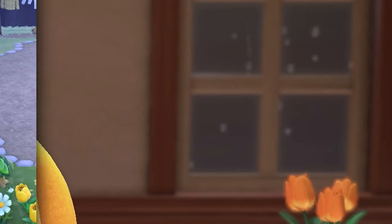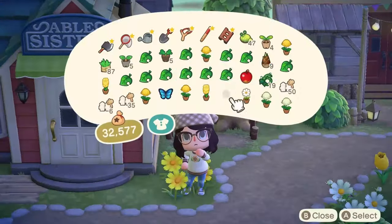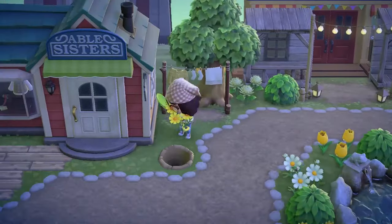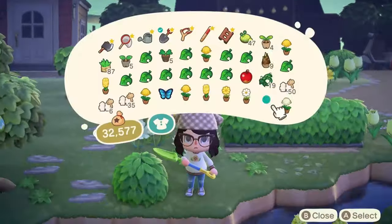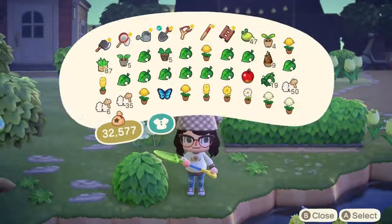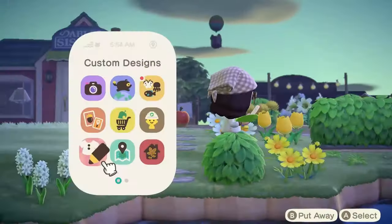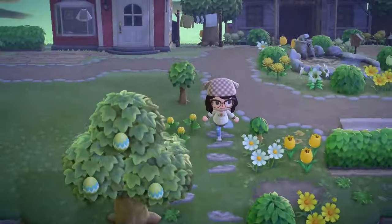Now rolling back over here, dropping some more flowers to fill in the area a little bit more — give it some more color, make it feel a little bit less green. We like the green but we don't want it to be just green; just green is boring. And so begins the saga of me trying to figure out what the heck we're going to do with this little area.